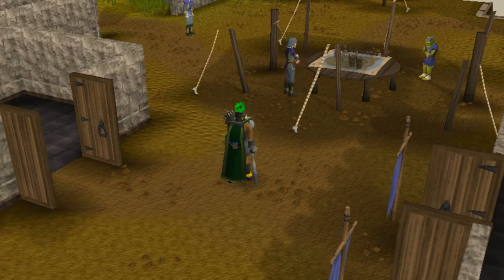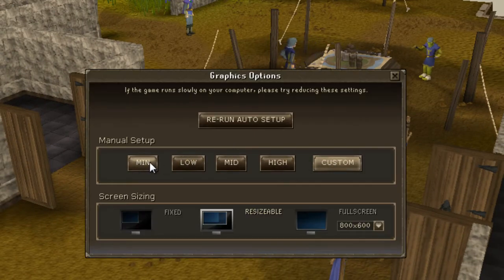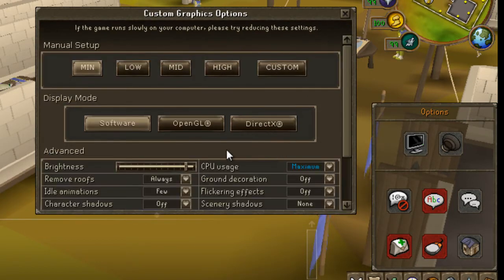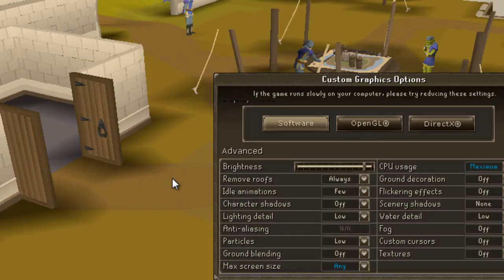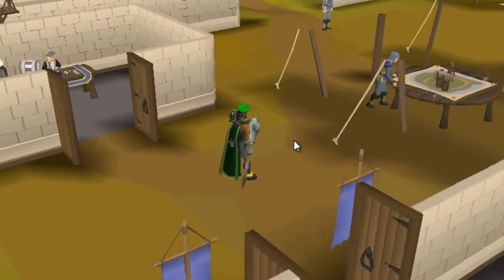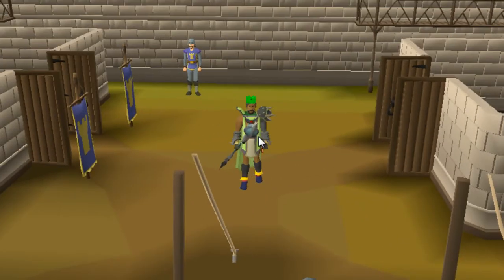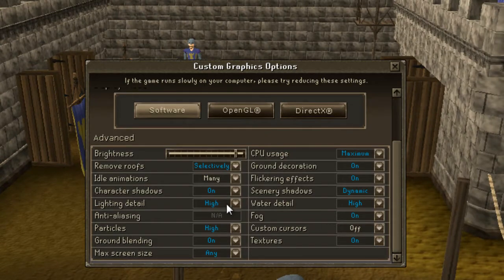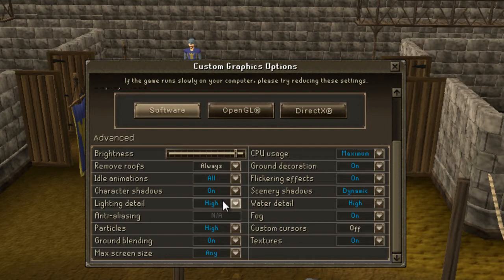If I quickly switch to minimum detail — oh, it's going to change the screen size. Alright, it looks really bad but it makes the farming cape look better. Look how bright it is there — it looks nice. But we're going to go back to high detail anyway because low detail sucks.